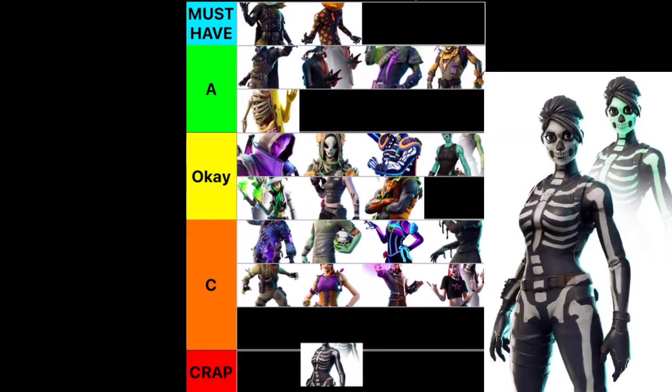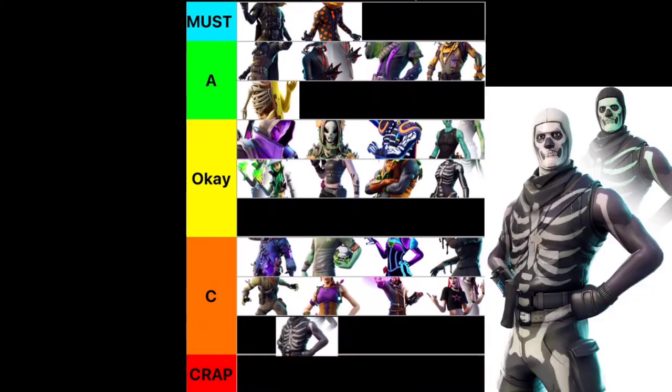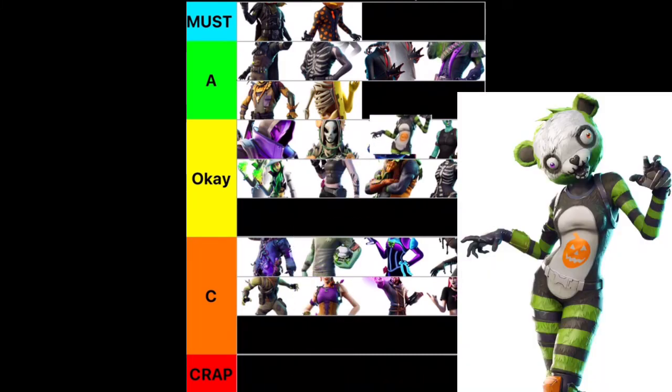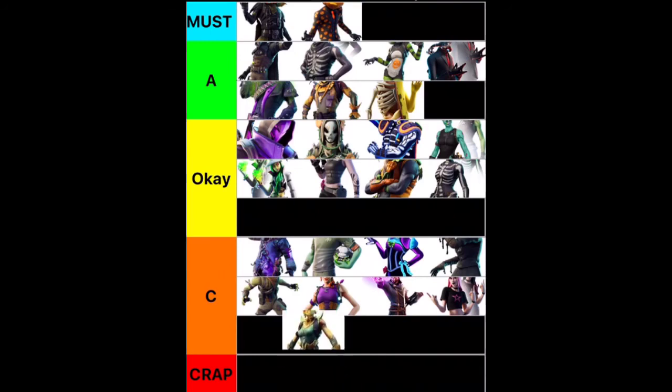Next we have Skull Ranger. She never really hit it off for me, but it is a pretty cool skin, so I think I'm going to put that at OK. Next we have Skull Trooper. Obviously Skull Trooper is really cool — I think I'm going to put him at A because he does have a lot of styles. I don't personally think I would ever get Skull Trooper, but he is really cool. Next we have Spooky Team Leader — this is an A for me. Any Cuddle Team Leader skin is really good. Next we have the Straw Ops skin. She's not as good as Hayman, which is why I think she's going to go into the OK tier.